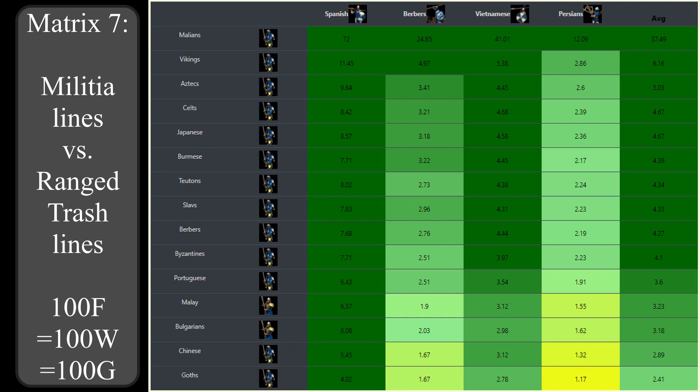The Japanese with their higher attack rate and the Celts with their higher movement rate share 4th place. Some militia lines fall behind: the Portuguese because of their lack of Squires, the Malay and Bulgarians because they only have two-handed swordsmen with less hit points, and the Chinese because they lack the supplies upgrade. The Goths perform the worst by far - the lack of the last armor upgrade is such a huge drawback that they can't compensate with their higher numbers. This illustrates the importance of pierce armor, especially against enemies with low attack damage such as ranged trash units.